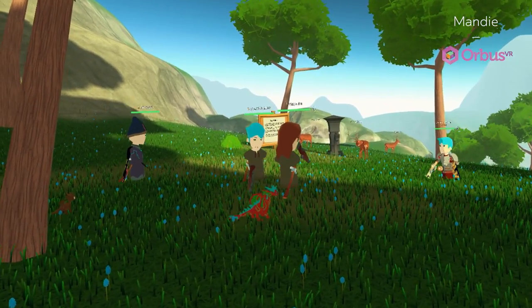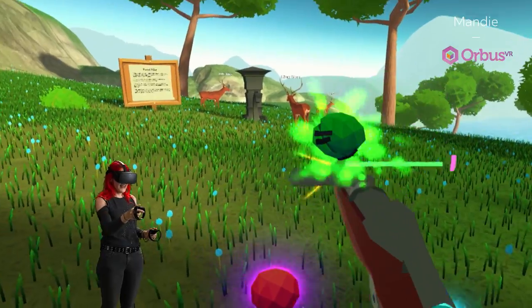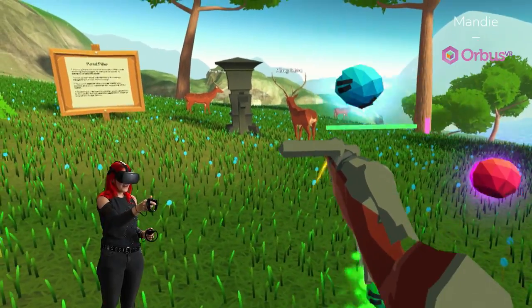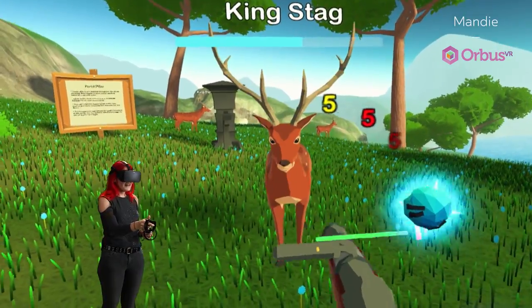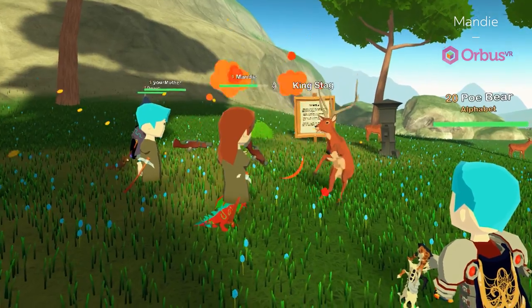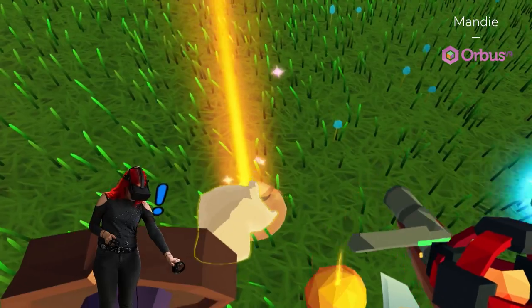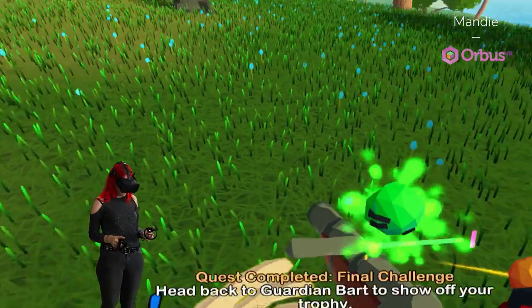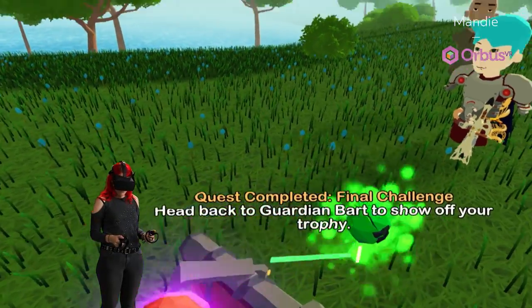Let's see if I can remember how to do this. Don't get too sure of yourself — they can take care of you too. Oh no, I'm sorry king stag, please don't be mad. Did I just grab this? Yeah, okay cool — quest completed! Now I have to head back to Guardian Bart to show off my trophy.